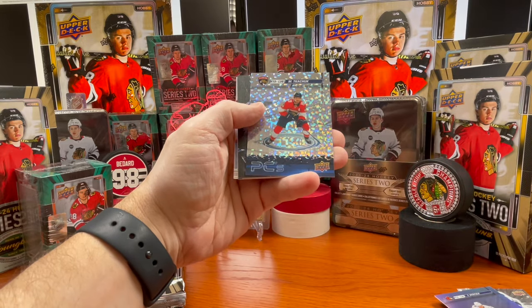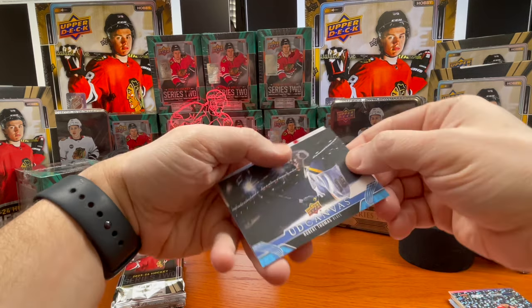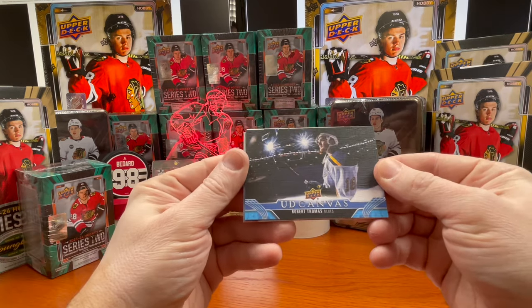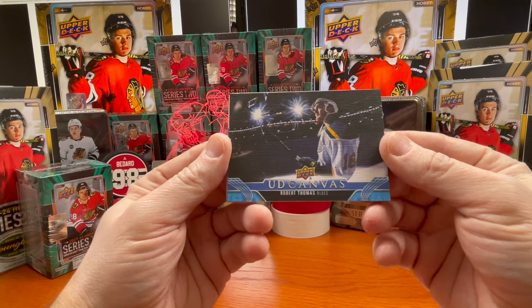Sparkler PC of Matthew Tkachuk. Here's a UD Canvas of Robert Thomas — that's a pretty neat shot with the lights in the background. Pretty cool.